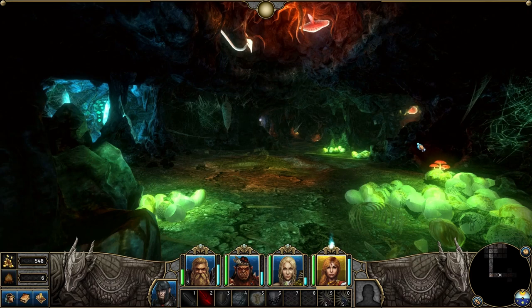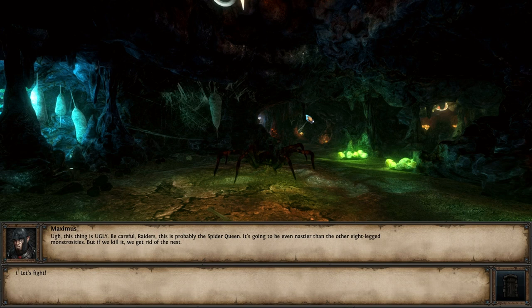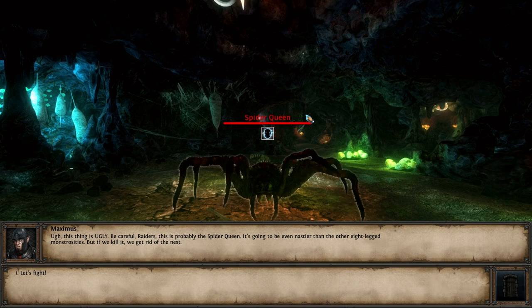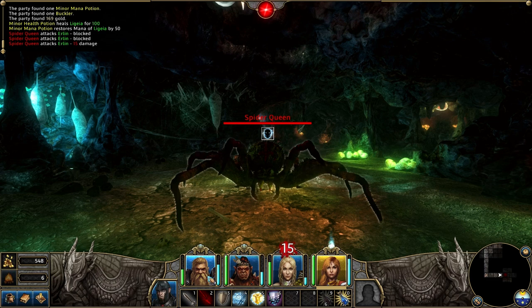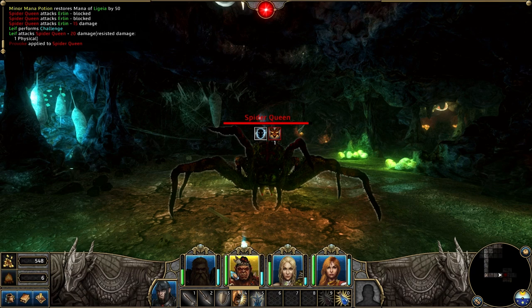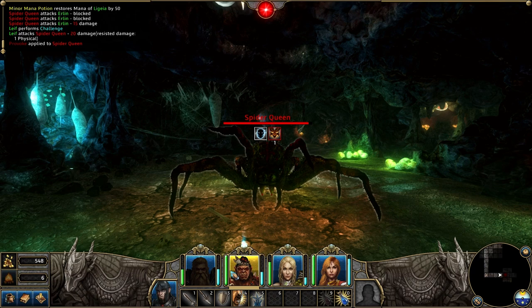Oh look at these spider webs — it's gross in here. Is this the queen? Yeah, here we go — we're fighting the queen! This thing is ugly. Be careful, raiders — this is probably the spider queen! It's going to be even nastier than the other eight-legged monstrosities, but if we kill it we get rid of the nest. We can do this. We'll use Challenge, then this guy will Sunder you — Shatter your armor. Armor decreased by 12. We'll use Celestial Armor — no damage, not even poisoned. That was good.